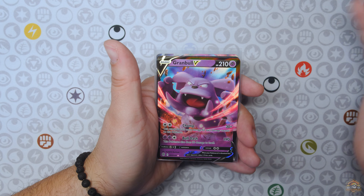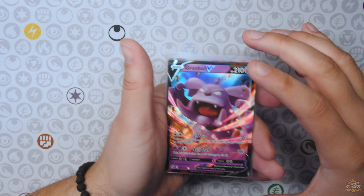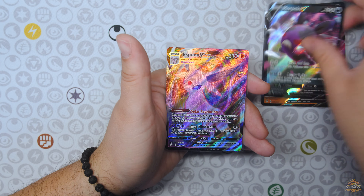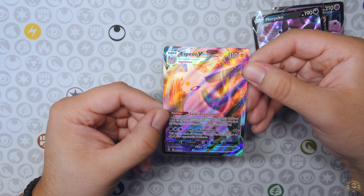Alright, you guys, finished off the video. We're going to go over all the hits and there's not many. We had six packs to work with from the tins, we had some Evolving Skies, and then I pulled out an art set of Evolving Skies. But either way, you got a Grambel V, Medicham V, Morpeko V, and luckily out of those four Evolving Skies packs, an Espeon VMAX — very nice. Drop a comment down below and let me know which hit of the day was your favorite. Be sure to leave a like if you enjoyed today's unboxing and subscribe to the channel so you don't miss any upcoming videos. And if you're looking to buy any deck boxes, card sleeves, and binders, be sure to check out my links down below to Vault X — use my code PTLayerVX at checkout. I want to thank you guys again for taking this Pokemon journey with me. I'll see you back here for the next video. You guys have a good day — peace!